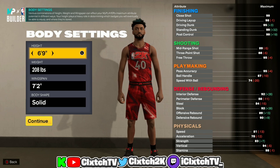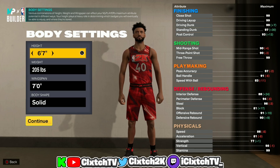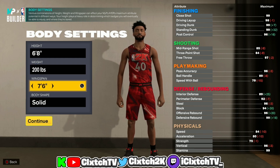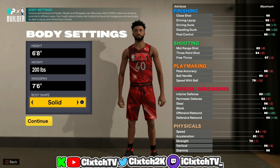You need an 89 ball handle in order to get this build name, which you obviously cannot do at 6'9". So I'm going 6'8" — I think that's the best height, though you could also go 6'7", 6'6", or even 6'5". I'm going 6'8", 200 pounds, and max out the wingspan. In order to get this build name, your three ball cannot be anything higher than a 79, so max the wingspan out. Body shape doesn't matter.